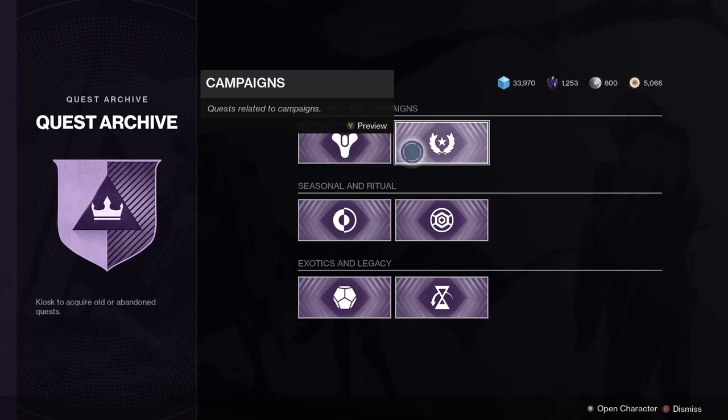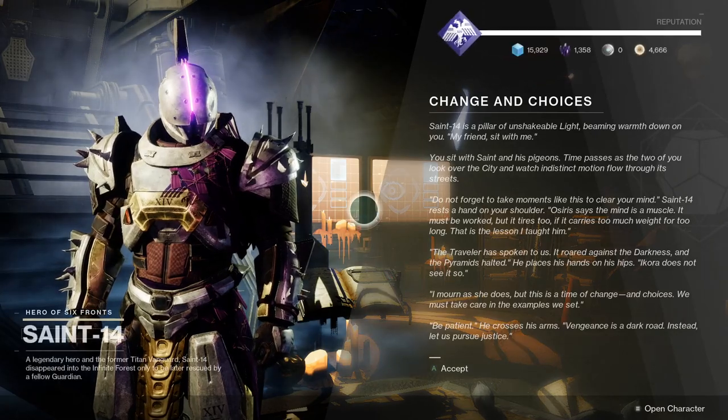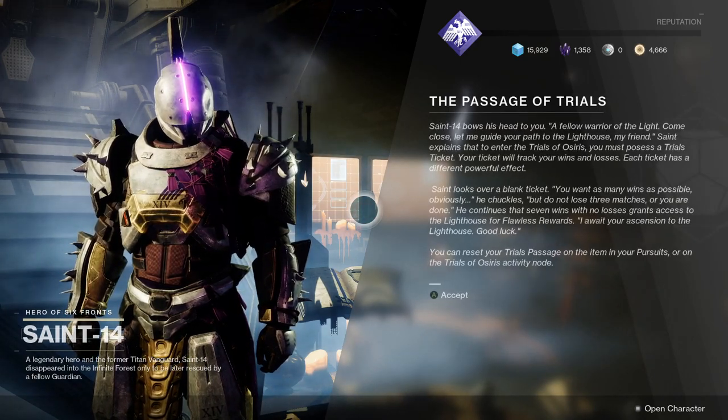Next to the Postmaster there's the Missions Kiosk, where you can access old missions or things you may have missed, or re-acquire deleted quests. Finally, Saint-14 is the Trials vendor in the Hangar in the Tower. Trials is normally around at the weekends and is a pinnacle PvP activity, so if you want to take part, go and speak to Saint-14.